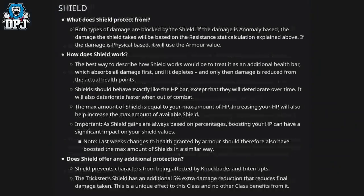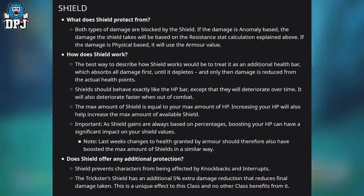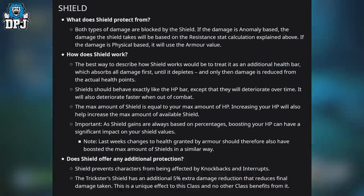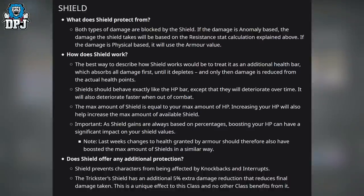Now the shield. What does shield protect from? Both types of damage are blocked by the shield — anomaly-based damage uses the resistance calculation, and physical-based damage uses the armor value. A shield works best described as an additional health bar that absorbs all damage first until it depletes, and only then is damage reduced from actual health points. Shields deteriorate over time — faster when out of combat — and the max shield equals your max HP, so increasing HP also increases max available shield.